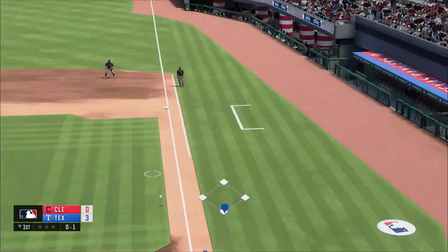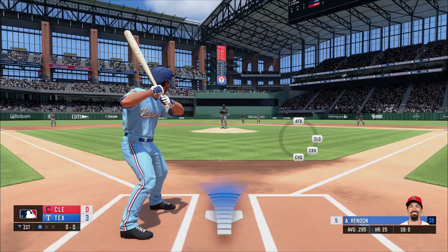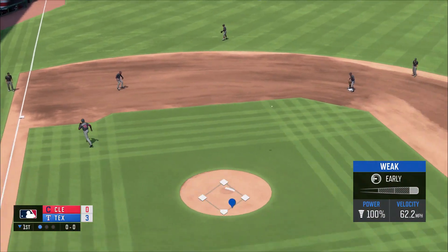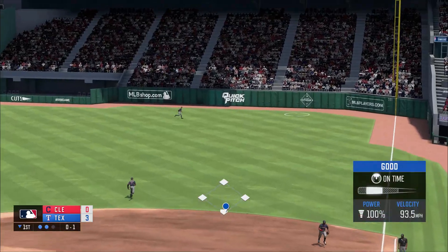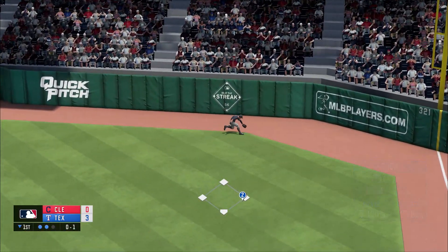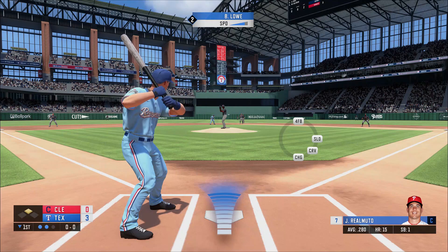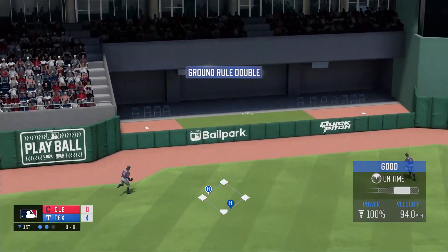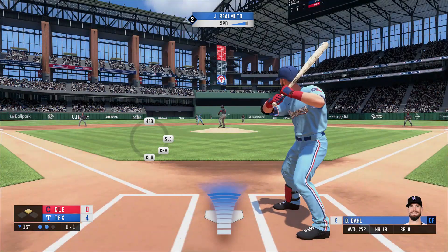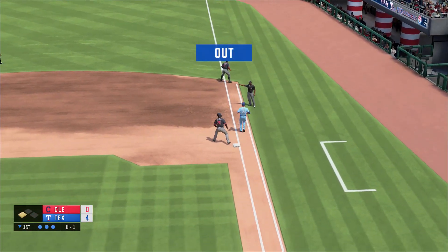That's grounded over to first — that'll be the first out. With one out in the inning we now have Anthony Rendon up. That's grounded over to third, that is the second out. Lau puts a pretty good hit into that one, it's gonna one-hop and hit the wall in right field — that is going to be a double. We now have JT at the plate. JT hits that one in the gap and that's gonna be a ground-rule double, so a run scores. That is grounded over to first and that'll be the third out.